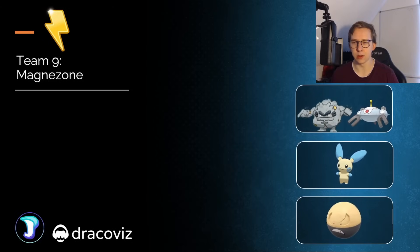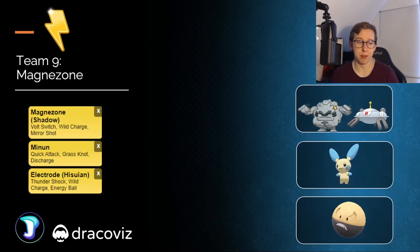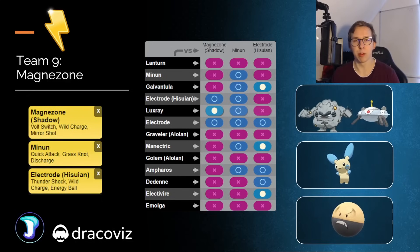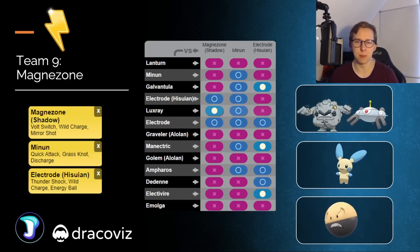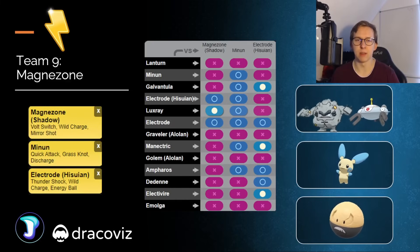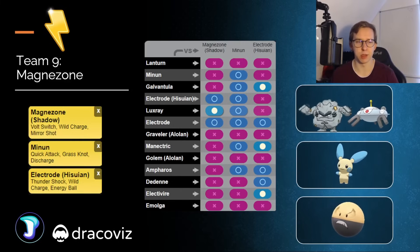Moving on to team number nine, going to be with Magnezone in the lead — definitely a solid option — with Minun and Electrode in the back. I would actually recommend going for the Graveler in the lead, but I kind of want to showcase how strong Shadow Magnezone can be, which is actually going to be able to beat most of the Pokémon. But with Graveler, you're going to be able to beat anything that's not really a Lantern, and your backline both provide cover against Lantern. Minun is a very good safe swap especially for Lantern, because you have Grass-type coverage, plus Electrode is the best answer for that. So Graveler is even a little bit better for this team, but Magnezone — especially the Shadow variant — is also very solid in this meta.